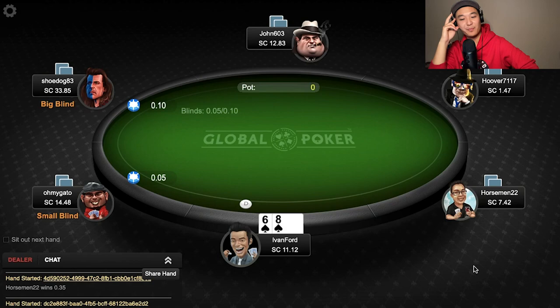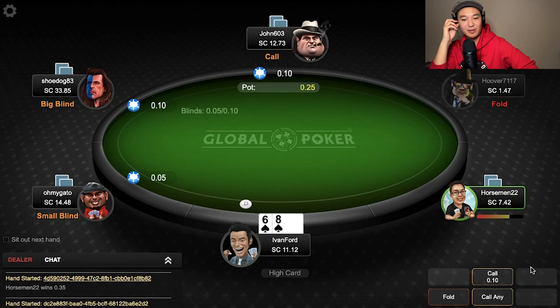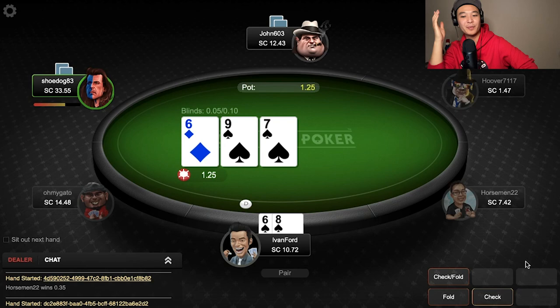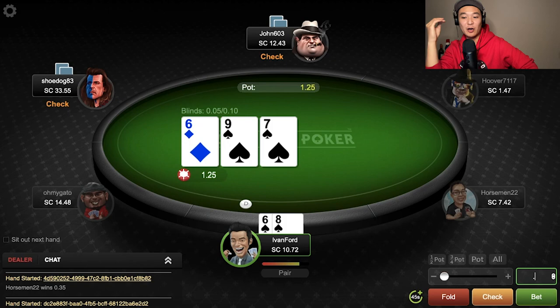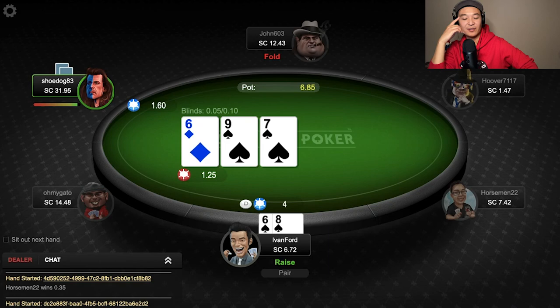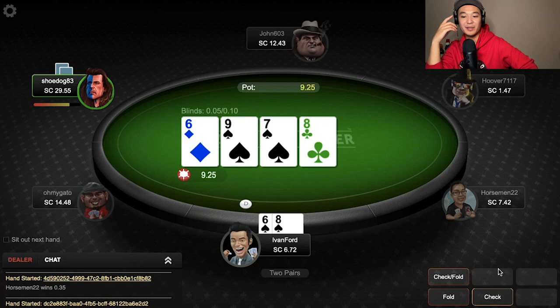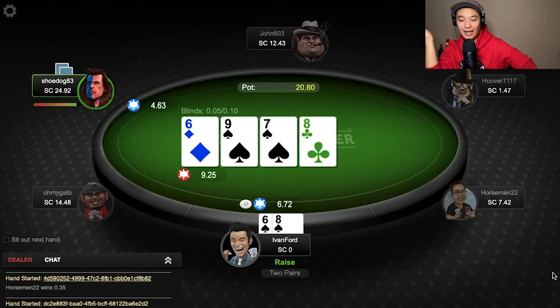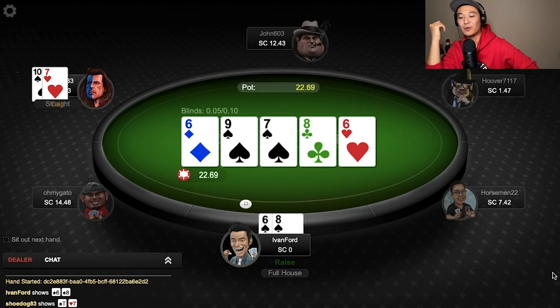Next hand, we're battling it out against this maniac player, Shoe Dog, once again. I've got 6-8 suited on the button. The under-the-gun player limps, I raise to 40 cents, and the big blind — the maniac — and the under-the-gun player call. The flop comes 6-9-7, two spades. I flop an open-ended straight flush draw and bottom pair — great flop for us. It checks to me and I open to 80 cents, and then this maniac min-raises me to $1.60. Under the gun gets out of the way. I end up flatting just to keep his bluffs in. The turn is eight of clubs — now I make two pair, but there's a four-liner to a straight. The maniac leads out for $4.63 into a pot of $9.25. I've seen him make similar plays with worse, and even if he has a ten to make the straight, I have nine spades left to make a flush, two sixes or two eights to make a boat. So I rip it all in and he calls. Turns out we are behind — he does have a ten — but we hit the six on the river and double up through him after making a boat and sailing to value town.